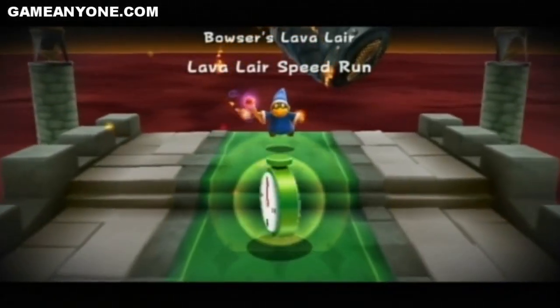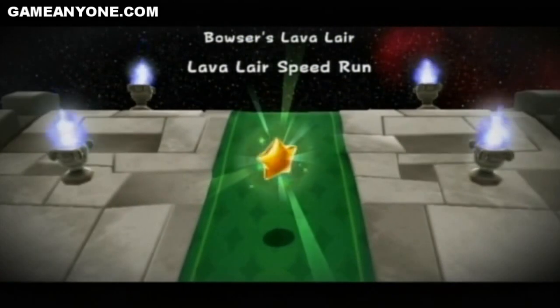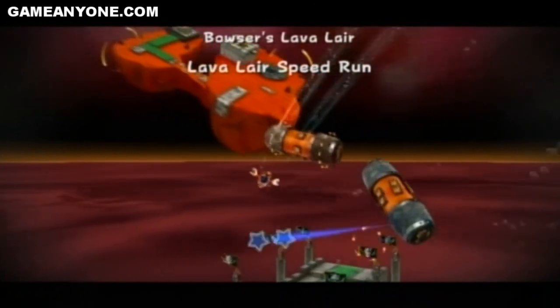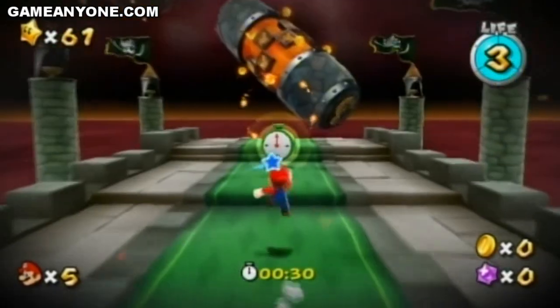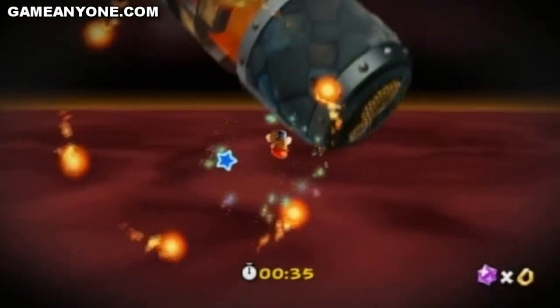It's not just the boss, but it's one of these where you have to keep getting the clocks. Well, let me show you some awesome speedrunning tactics you can do. For starters, you don't have to kill the Magikoopa here. You can just long jump and spin, and you'll land on this planet.